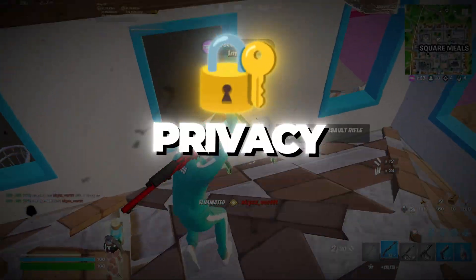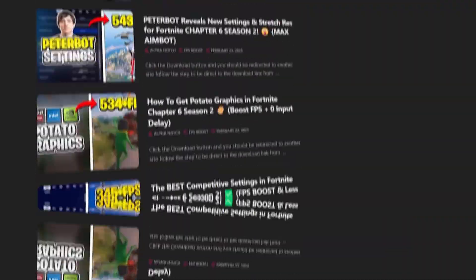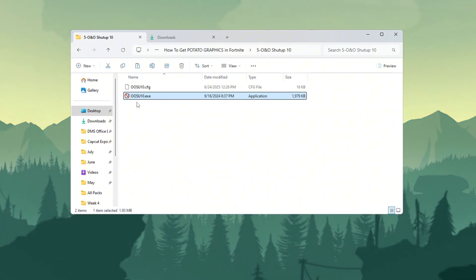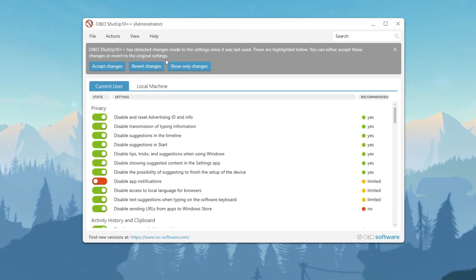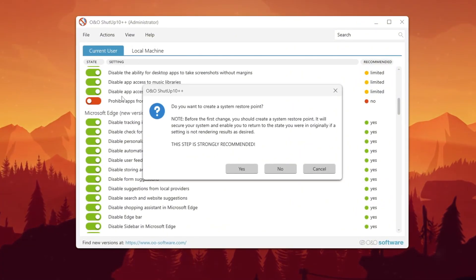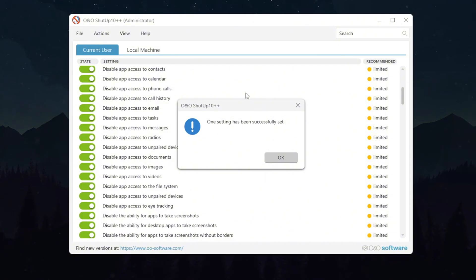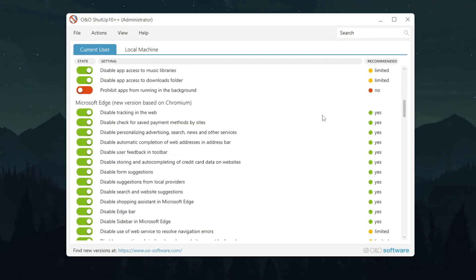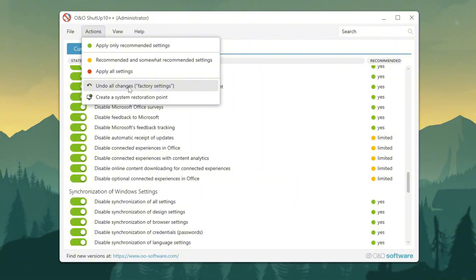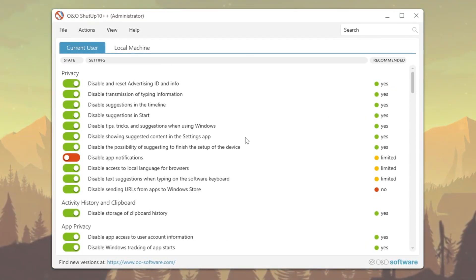Step 6: Turn off telemetry for more privacy and better performance in Fortnite. To boost both privacy and game performance, we'll disable some background tracking tools in Windows called telemetry settings. Download the tool called O&O ShutUp10 from my official website — link is in the video description. Open the program after downloading it and click the option to apply only recommended settings. This will safely disable tracking features that slow your system down. If it asks whether to create a restore point, you can skip it. Note that turning these settings off might affect some features like clipboard history, but if anything breaks, you can click 'Undo all changes' to fix it. Finally, check 'Do not show this message again' and click OK.